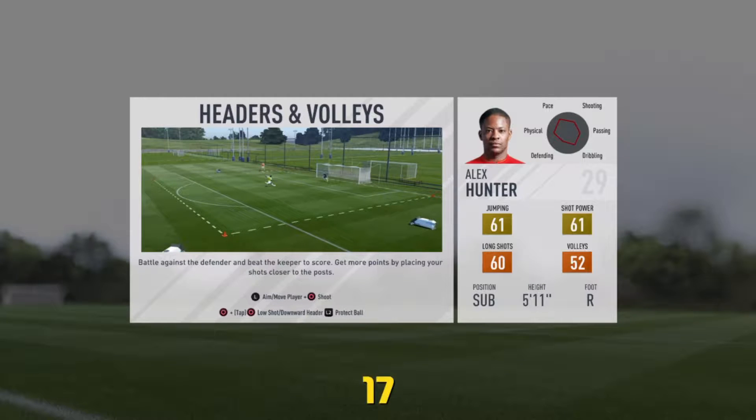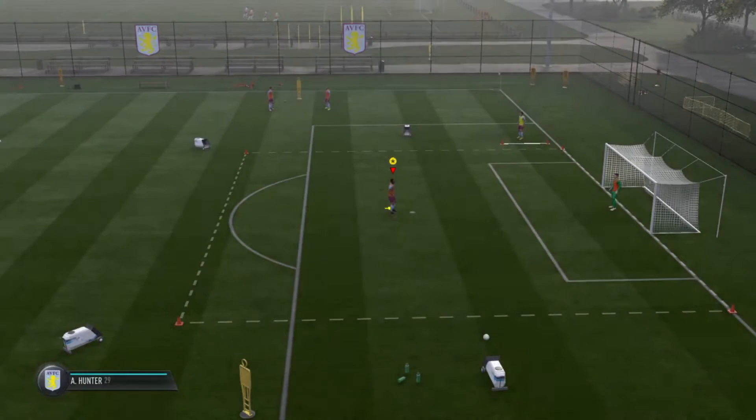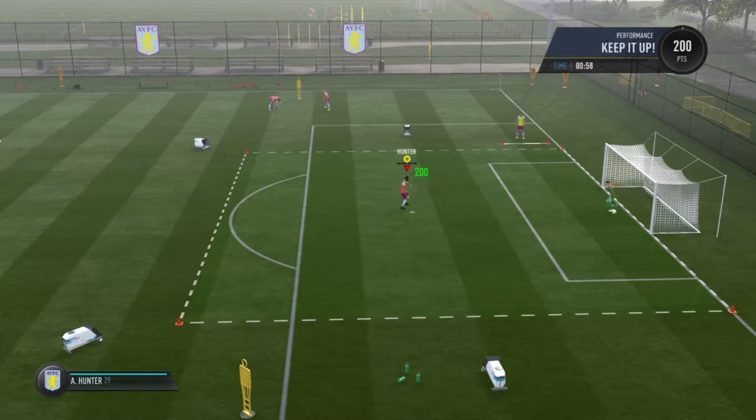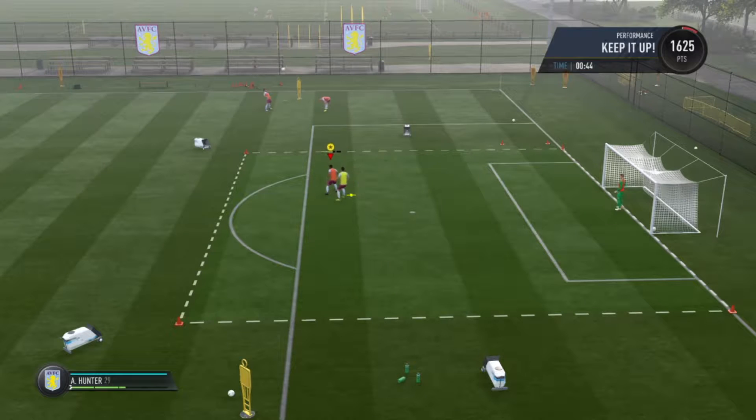Okay, headers and volleys now — jumping, shot power, long shots, and volleys. This should be really good. Let's see if we can do it. We're off — volley! What a volley! Going for the acrobatic — unlucky. Now heading it. Alex Hunter isn't that good at headers; we're getting absolutely dominated, I think that's Tom Elphick.